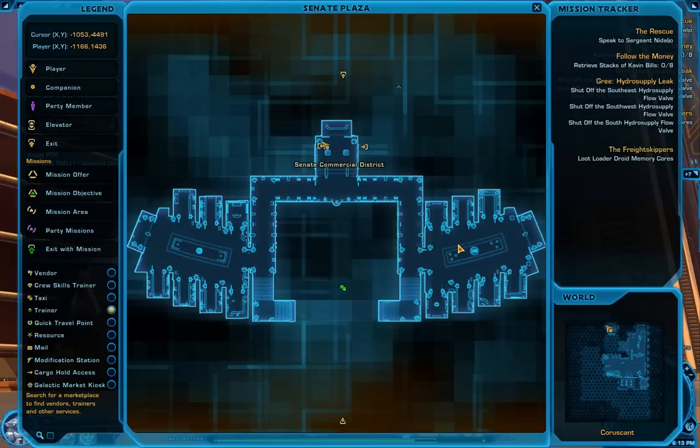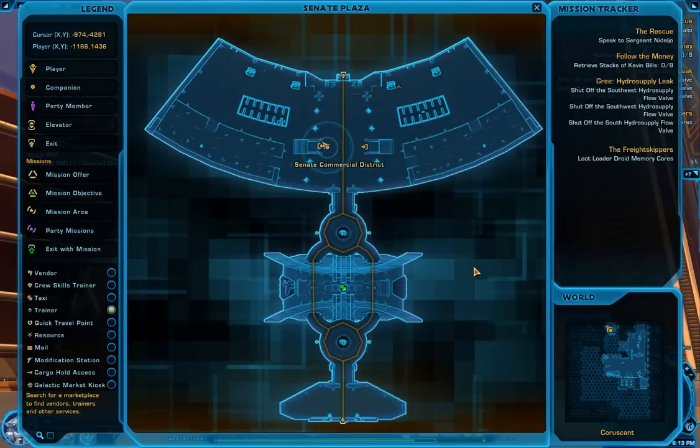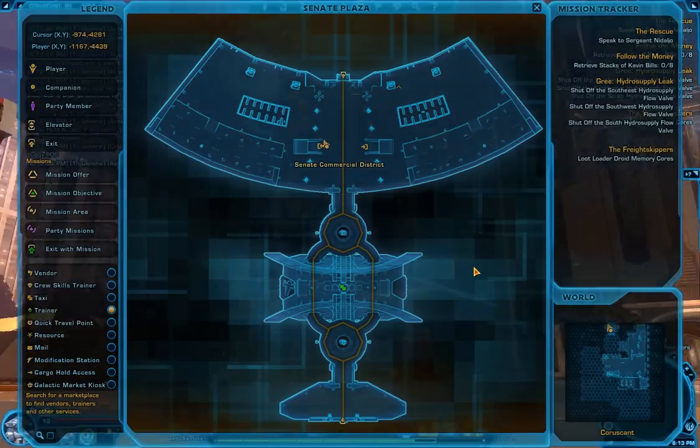I'm currently on Coruscant — it's a public capital. You get there after around level 10 usually, depending on how fast you do your class quests.